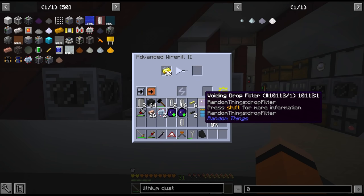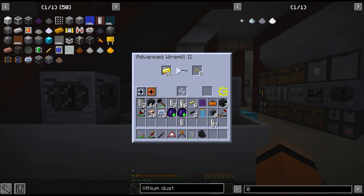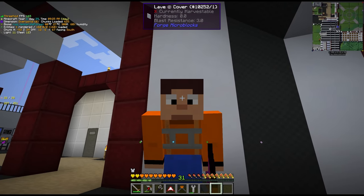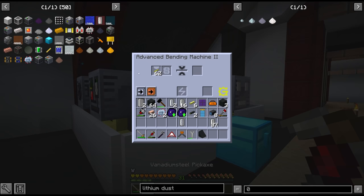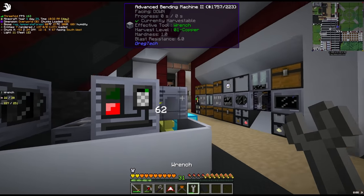Let's make some gold wire — one second per wire, down from what was it 10 seconds at LV. This is awesome, I'm happy with this. It should all be sent to the output chest if we enable the output on this thing. Oh it went into the bending machine — that's not what we want. I think we just have to point all the other machines down like this.